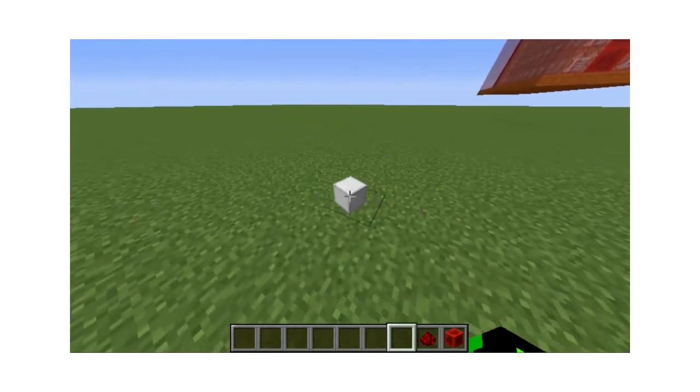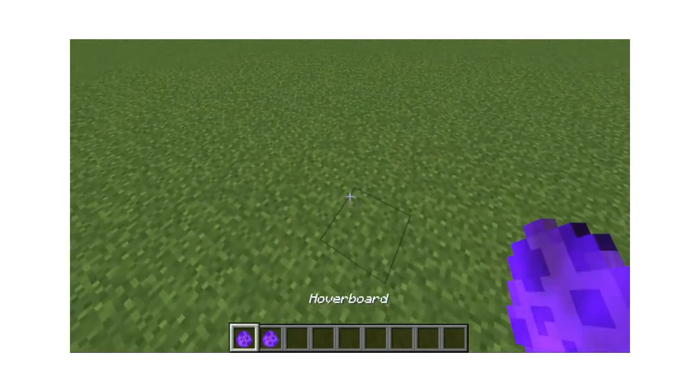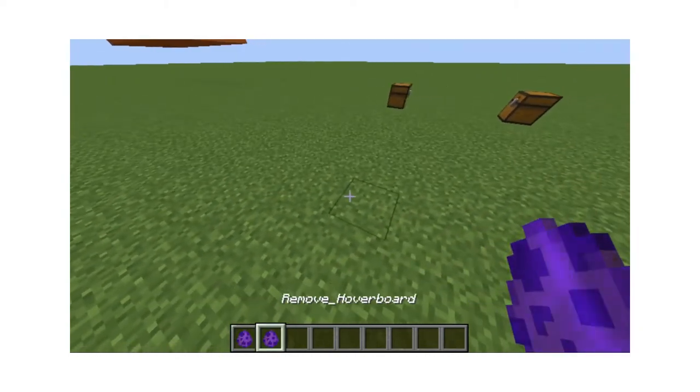What you do is drop all three of them on the same block and then you get two items: a hoverboard and a remove hoverboard.